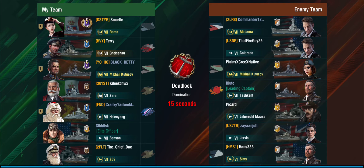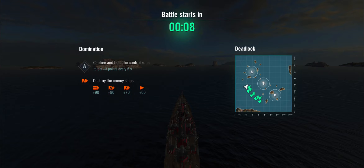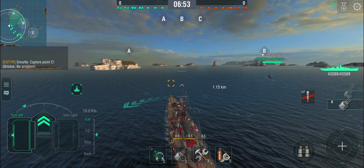In the second battle, again bottom tier. We have a Roma and a Kutuzov on our side, and an Alabama and a Kutuzov on the enemy team, plus four destroyers. Alabama is a very dangerous ship at long range, but if I can catch her in a close range fight I should have the upper hand, even though she's a premium. Four destroyers on the enemy team — this could get interesting.